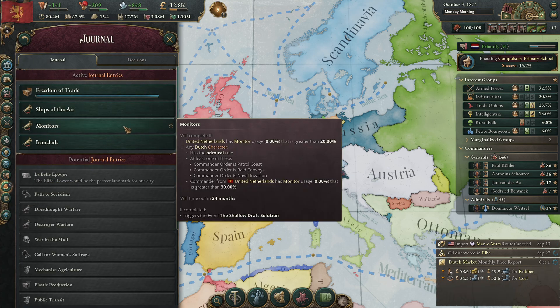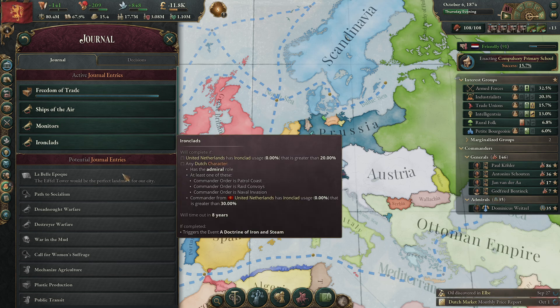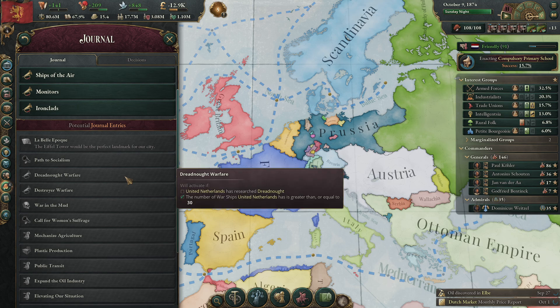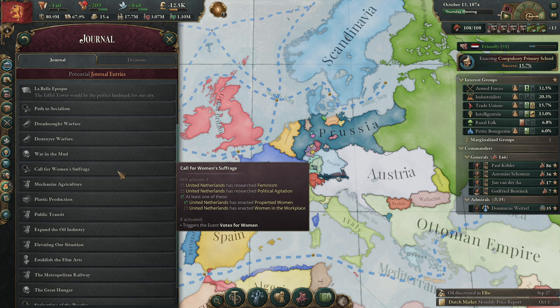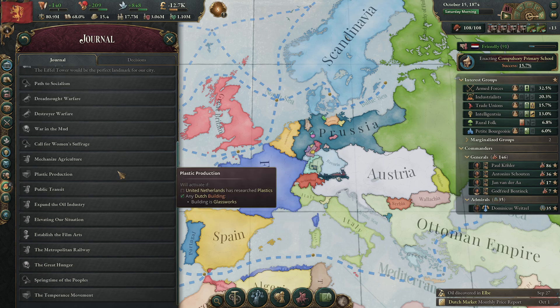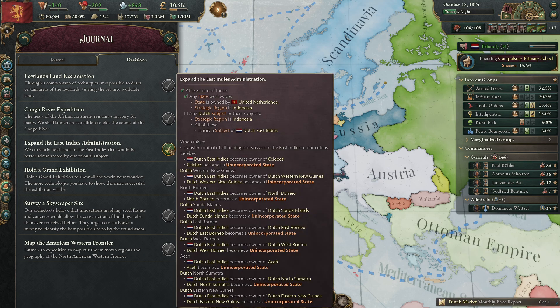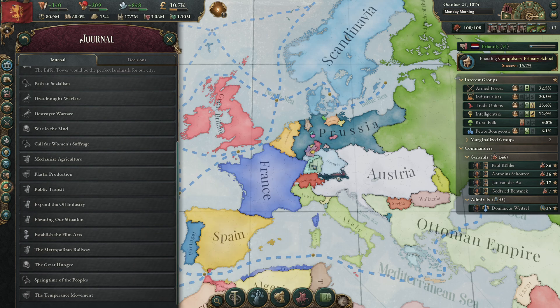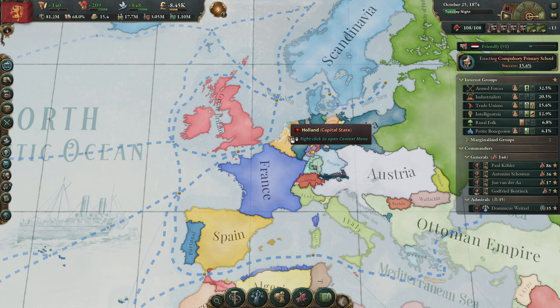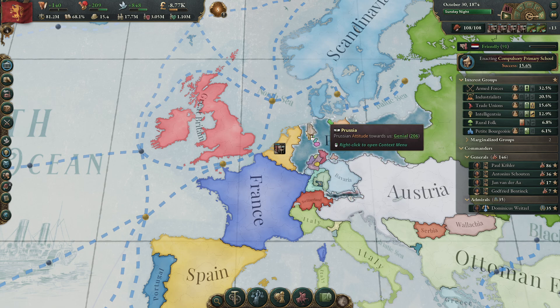Ships of the air — we can't get zeppelins I think. Monitor ironclads. Eiffel Tower. Just researching things. Some decisions — I'm not going to do this one. I'm not going to give the Dutch East Indies my stuff because then they get all the armies and will revolt and then I lose everything. Absolutely not.